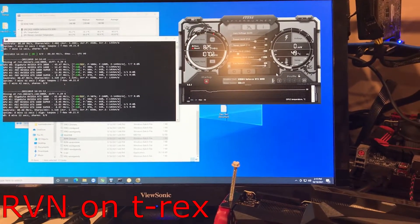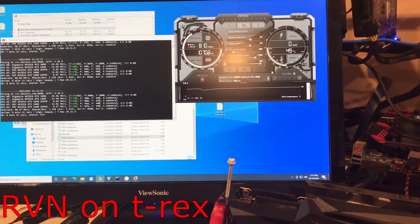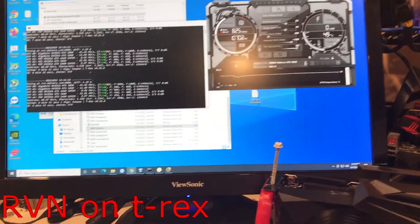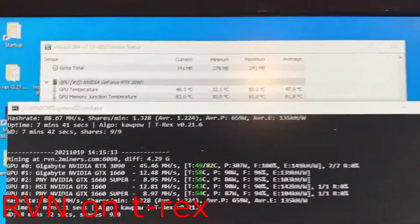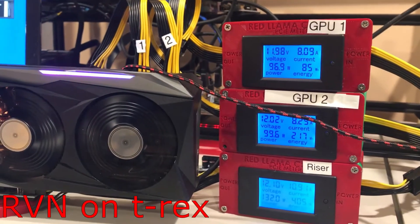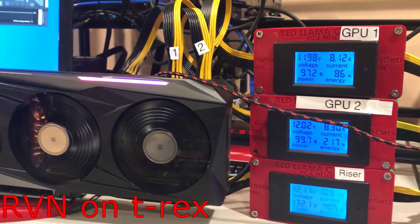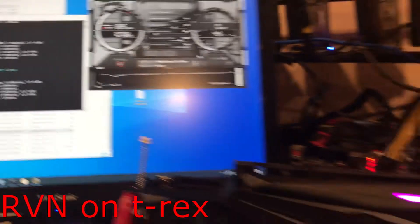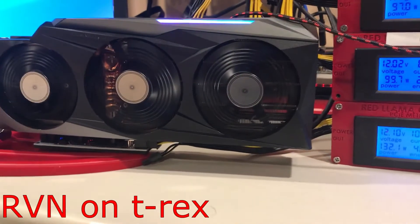Alright, so using similar overclocks — 83 for power, negative 200 for core, and plus 1200 for memory — on Ravencoin using 2x miner, we're getting about 45 mega hash. Memory junction temperature is at 32. For the power consumption, we're getting about 330 watts. The software is showing 197. The riser is getting pretty high, 132 watts today. This thing is cooking.